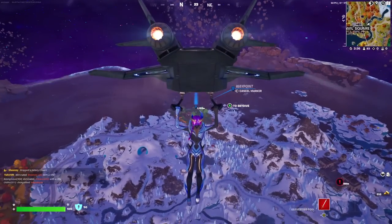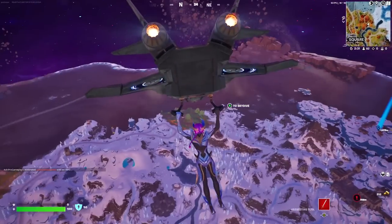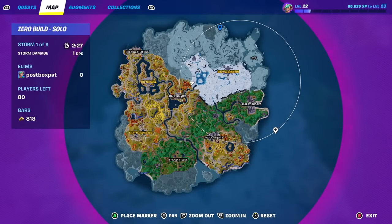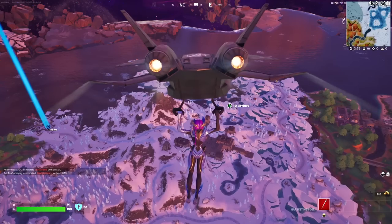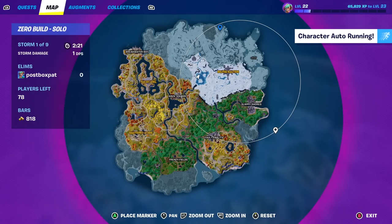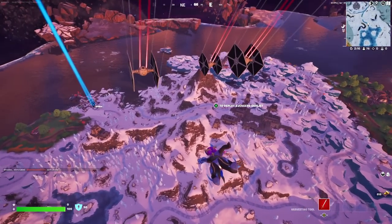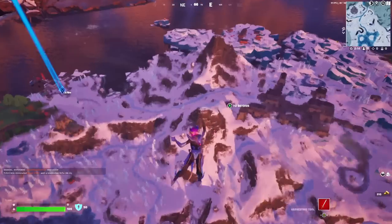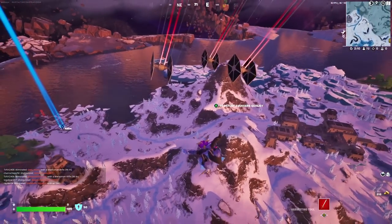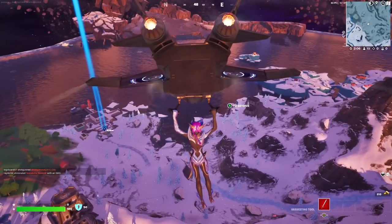We could land at the bastion, but that's going to be a hot drop because that's where the bus came in. So we're not going to land there. Looking around, we've got a few other spots on the coast side which are still in the circle. If we go right on the edge of the map, no players are going to be coming from the sea. Landing at the very edge, if it's in the circle, gives you the option to rotate in one direction only, and you know no one is coming from behind you.